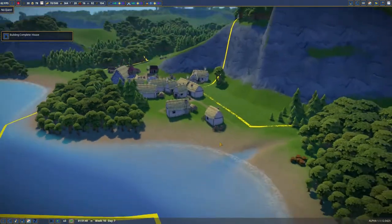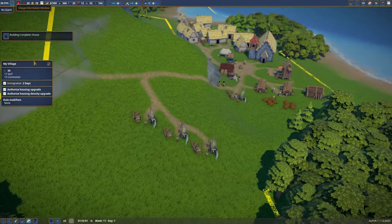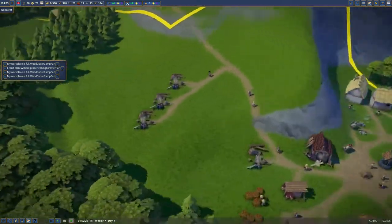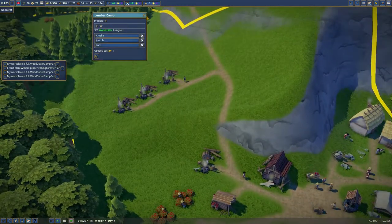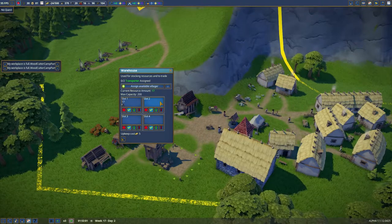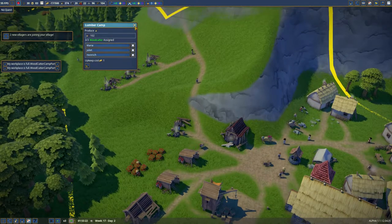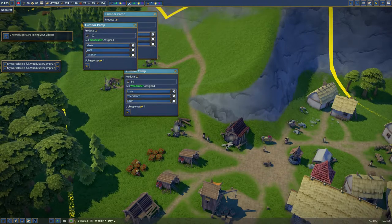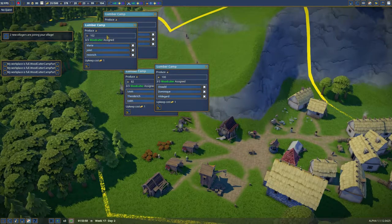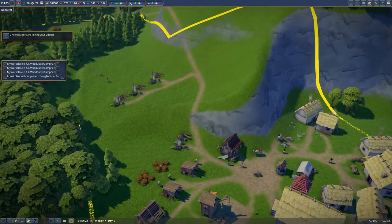We have 17 serfs and 13 commoners. The woodcutter camps are full — we've got 90 wood. I'm not sure why it's full. I guess they can only store up to 100, though apparently it can even go up to 102, so 100 is probably the max.